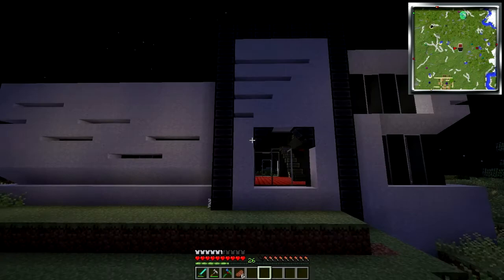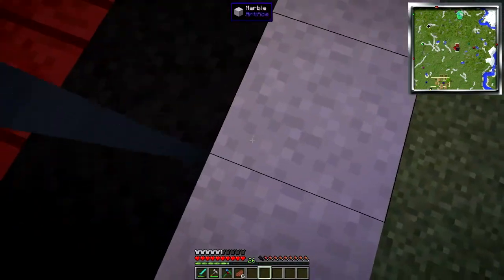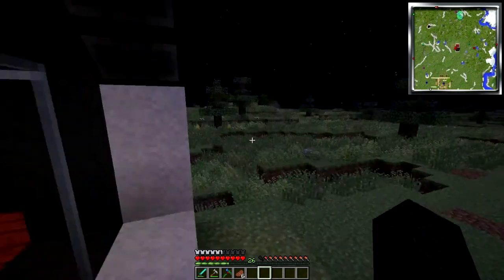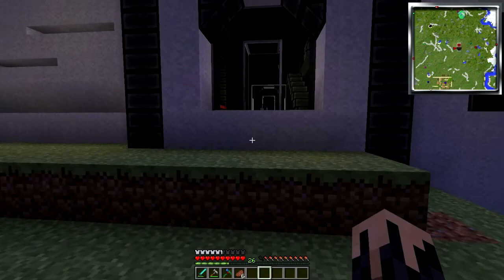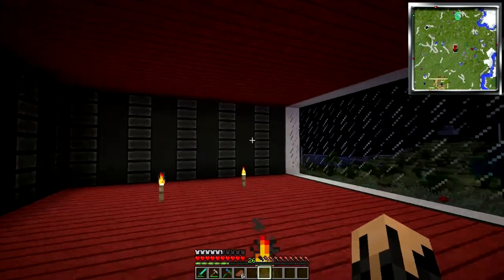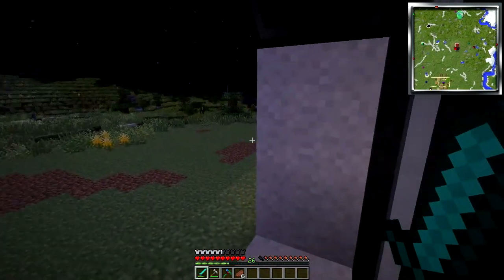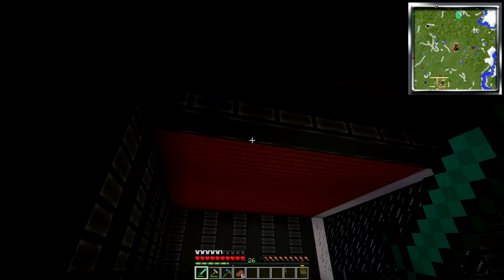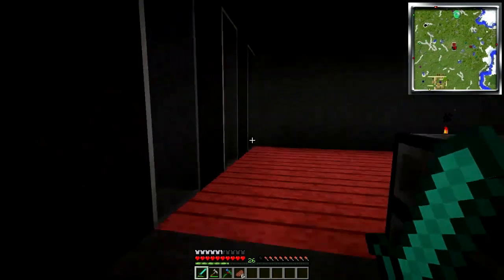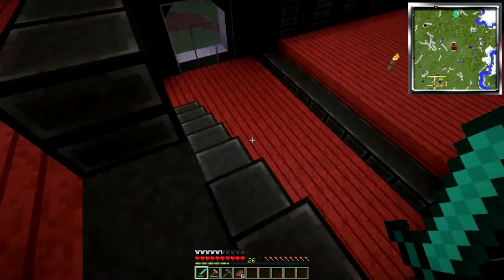I've done some terraforming here outside. I'm still not sure what I'm going to do here at the front, like what the entrance is going to look like, but I'm sure I'll figure something out — like some kind of staircase. Let's focus in here. You can see that I've cleaned it up a lot. If we go up here, I'm going to put the bedroom stuff up here, sort of like a loft.